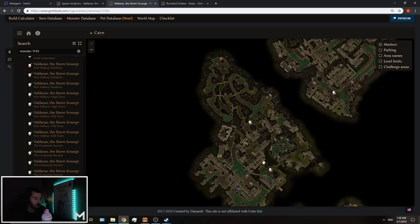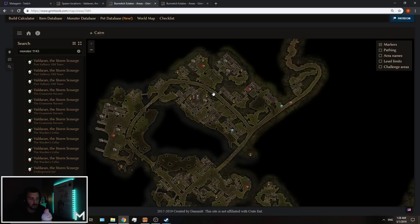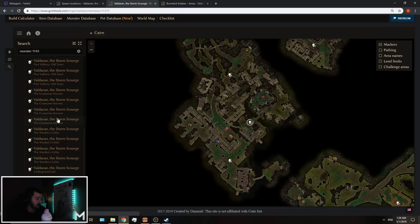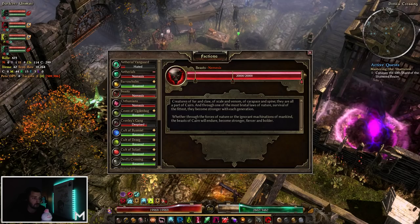Another thing worth mentioning: let's say you don't know where a spawn location is — for example, Warden's Cellar. It's extremely simple to find. Right at the top it says Warden's Cellar — you just go one step back on the map and you'll see Farwich Estates, where the entrance to Warden's Cellar will be marked. This rule applies to literally everything. If you don't know where Underground Transit is, go one step back — it's accessible from the Warden's Cellar. Go one more back if needed. This applies to every single map and every single nemesis.